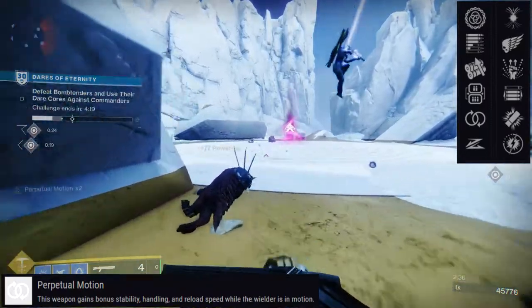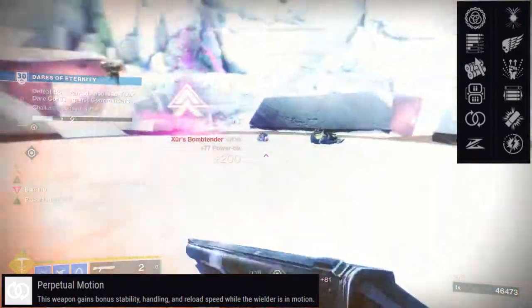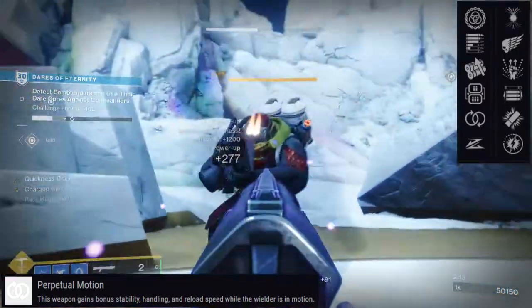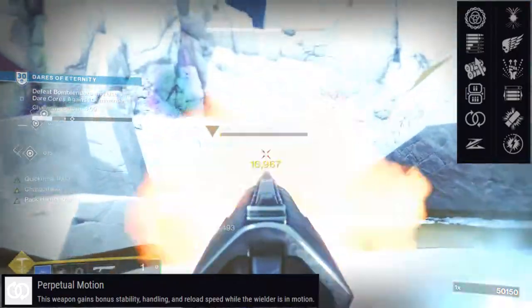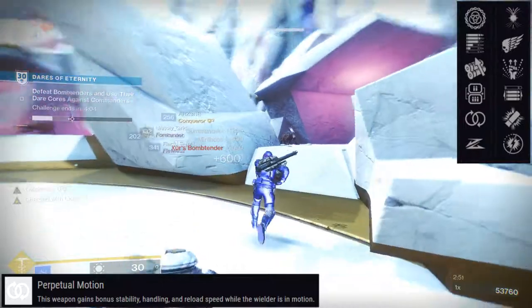Stability is nice but not really needed on single-shot weapons. Handling, though, will bump it up by a lot. So don't sleep on Perpetual Motion — try it out. I have one with Perpetual Motion and 1-2 Punch, but the one I would probably go for is either Perpetual Motion or Slide Shot, and Opening Shot or Killing Wind. I think those two pairings would be really good.